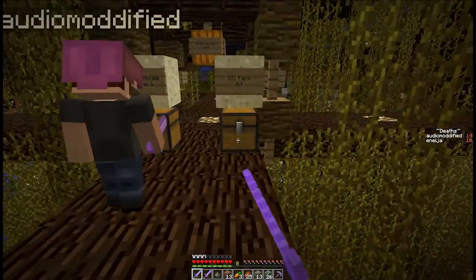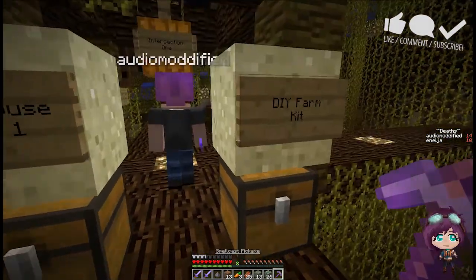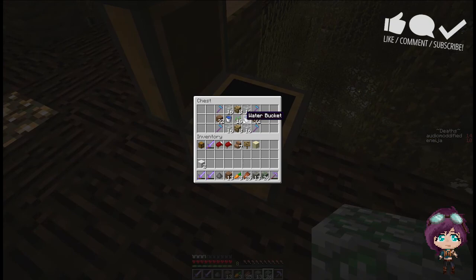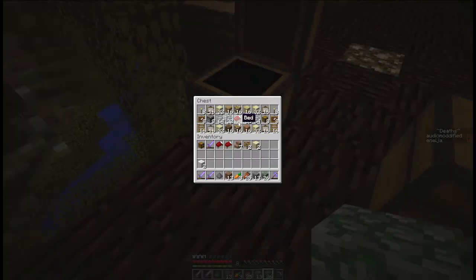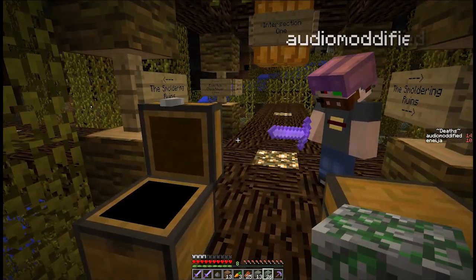Zistonian house kit level one, DIY farm kit, intersection one — okay so we have the grand intersection. Oh look at this farm kit! Oh my gosh, oh wow. Why were we bothering with a farm before? Oh my gosh, look at this house kit! Holy crap!